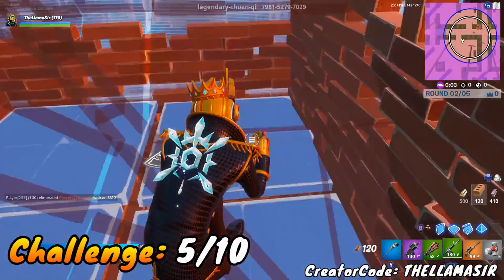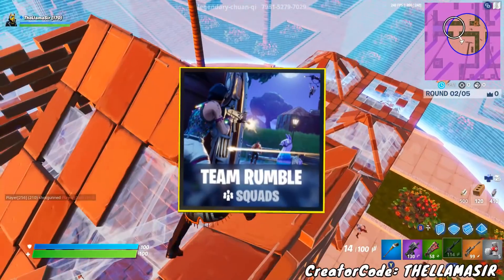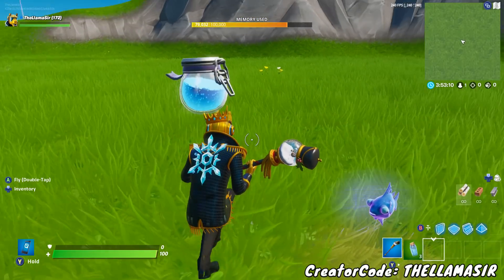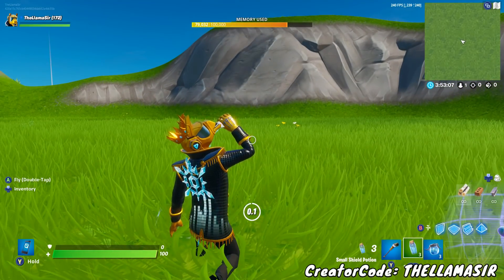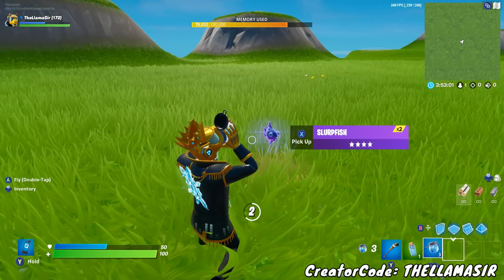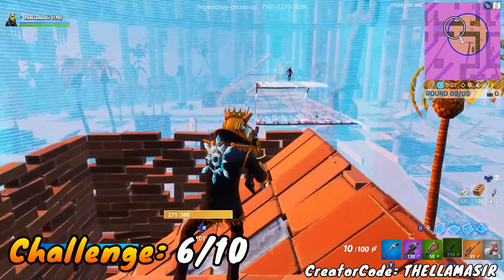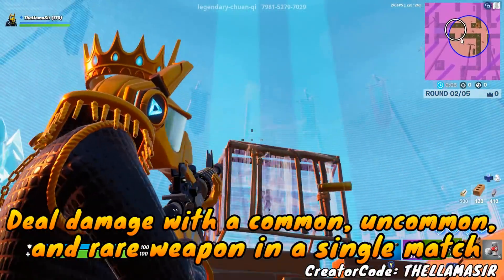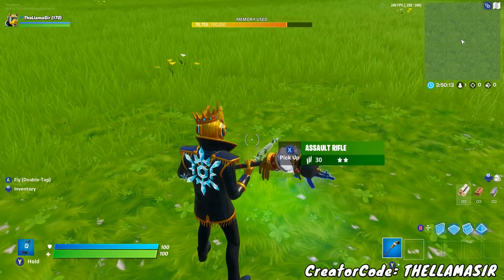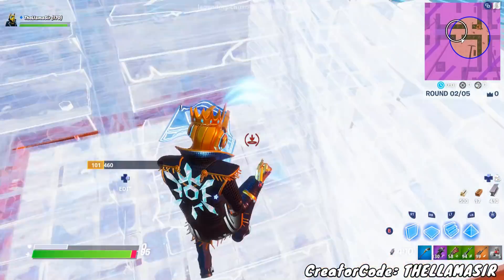Next, there's a very easy challenge to reach 100 of both health and shield in different matches. Just do Team Rumble and look around for shields like minis, half potions, slurp fishes, and stuff like that to get your shields up. You have to do it in three different matches, which is the only thing that takes time. You can do that alongside other challenges, such as the next one: deal damage with a common, uncommon, and rare weapon in a single match. As a reminder, common is gray, uncommon is green, and rare is blue.